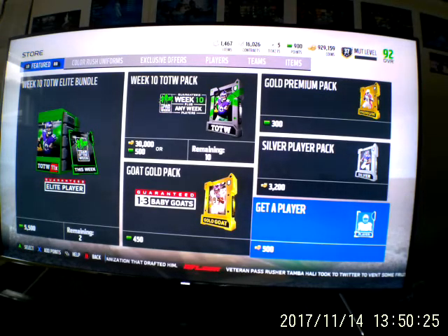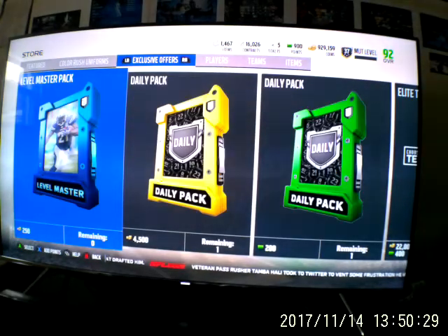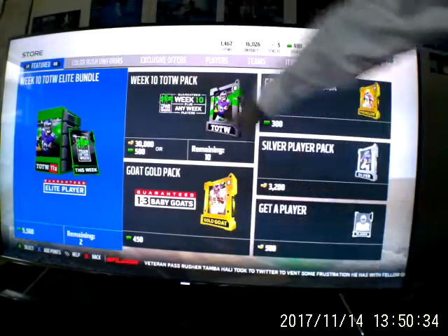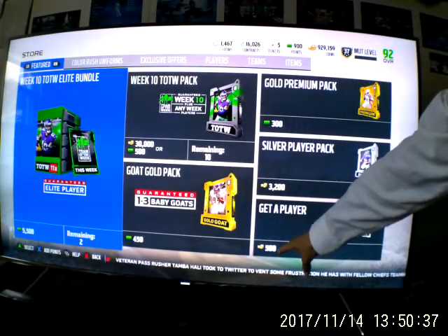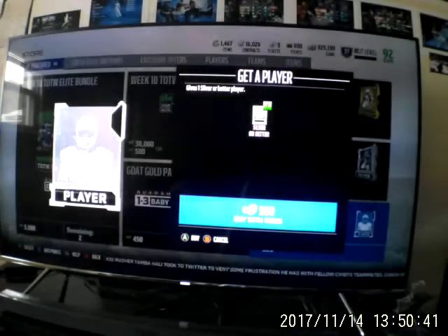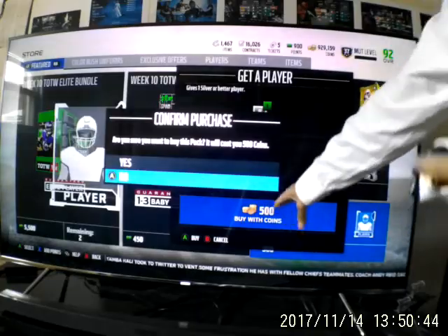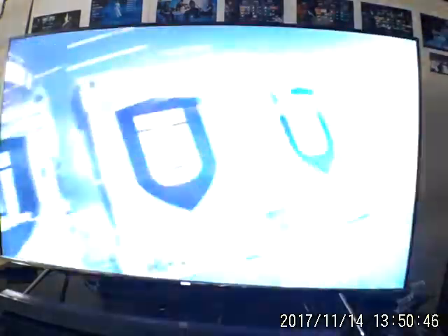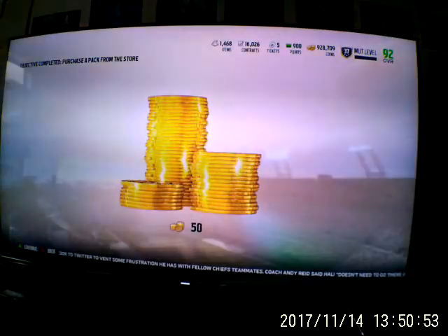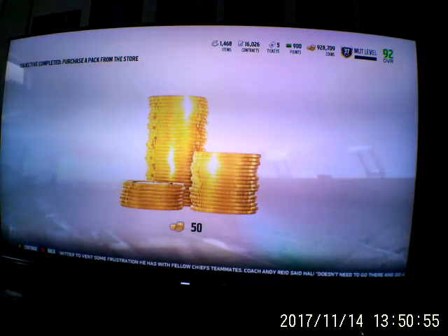Alright, so this is the store and that's 4,500 — I didn't get that. And get a player, 500 coins which is 4,500 or 50,000. Alright, objective completed: purchase a pack from the store.